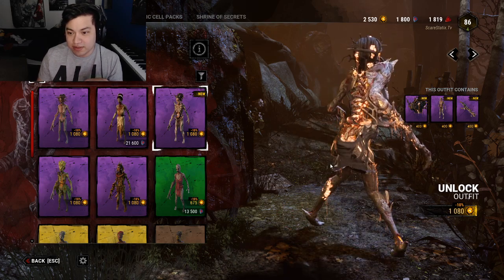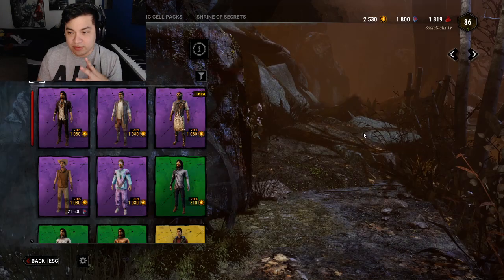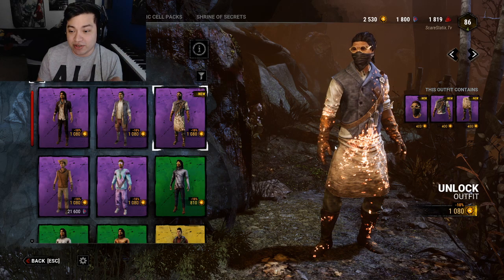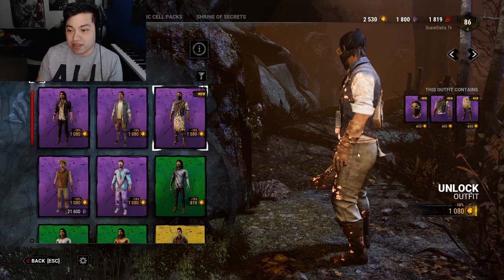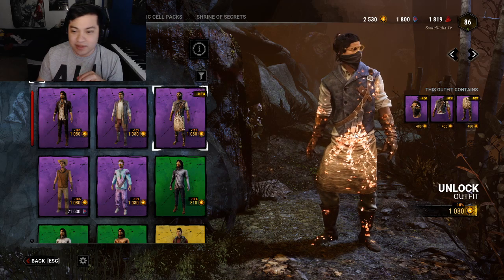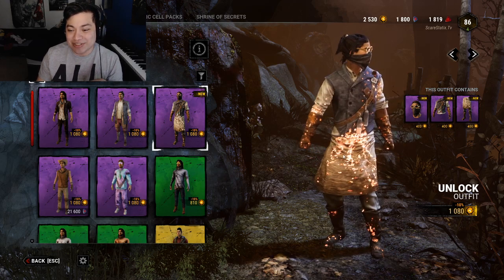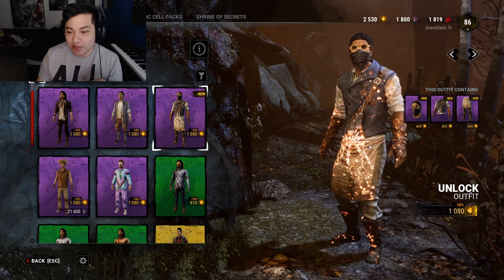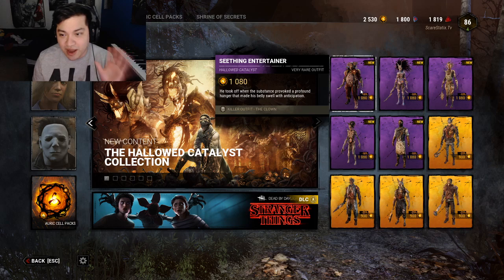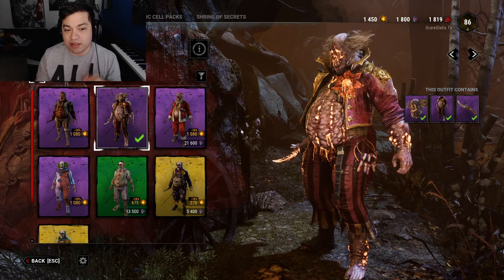Here's the full look on the Hag — really nice. The next one is Jake, which is the only survivor cosmetic that came with this collection. Jake looks so damn nice here. This is the best cosmetic for Jake — not even outdoorsman Jake can top this. I really enjoy it and can't wait to get it. But like I said, we're going to be focusing on the Clown, so let me equip it and let's go in the game.